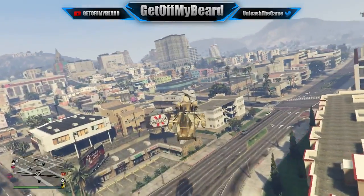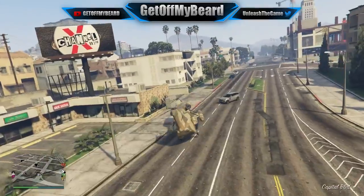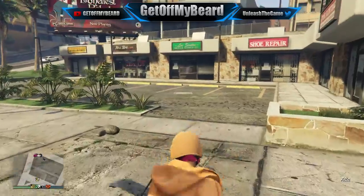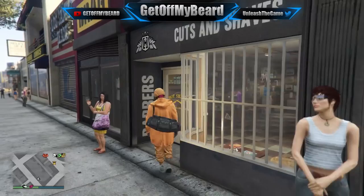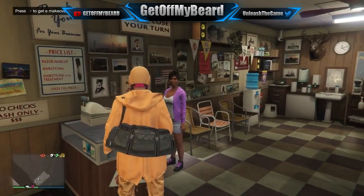What you guys are going to want to do is make your way over to any barbershop, because that's where we're going to start. Once you've made it to the barbershop, go ahead and simply walk inside. As you can see, we are over here at the barbershop, so I'm going to walk inside and go up to the hostess.